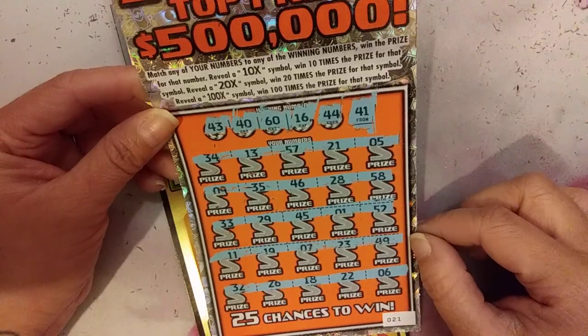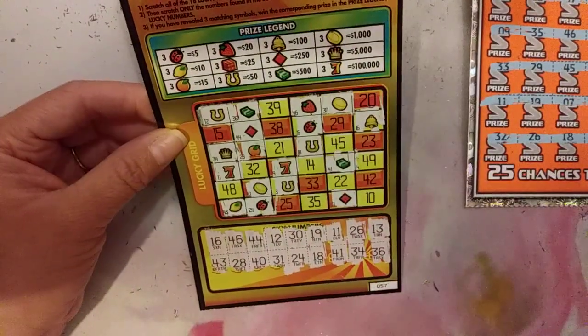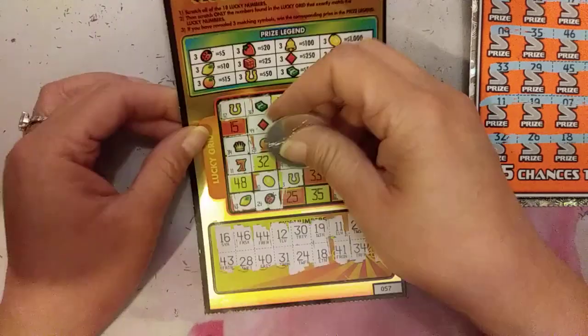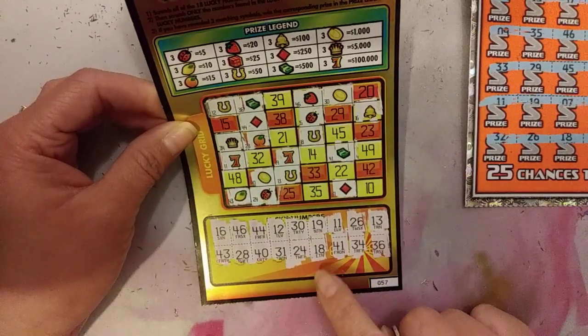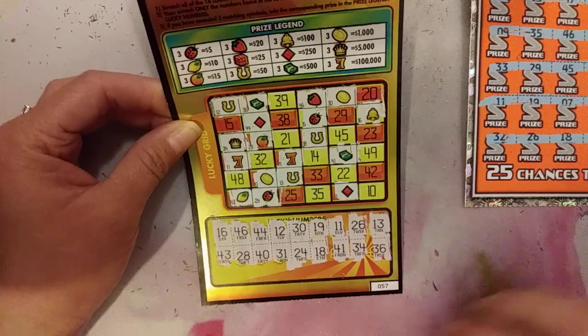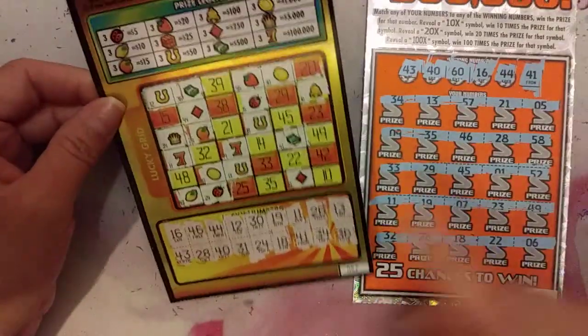I'm still trying to look for a multiplier in here — nothing. I finished scratching it and found three horseshoes: got a 12, a 13, and an 18, for three horseshoes — $50 guys! So this was a $20 session and I got $50, so profit!